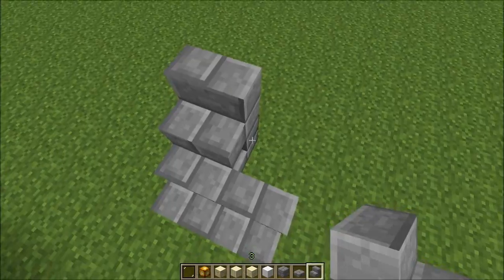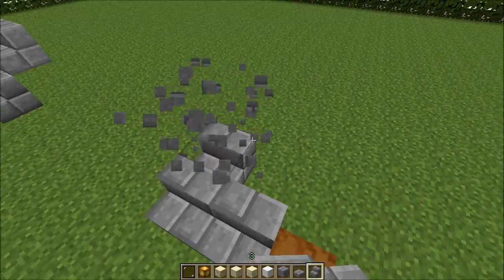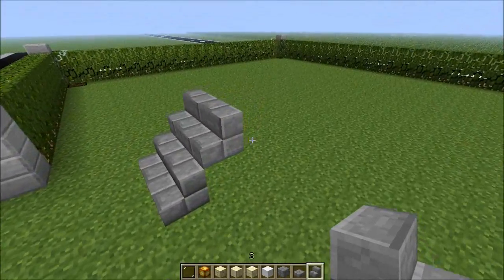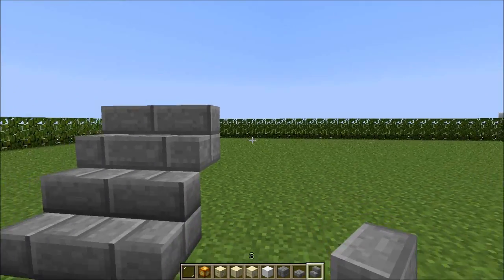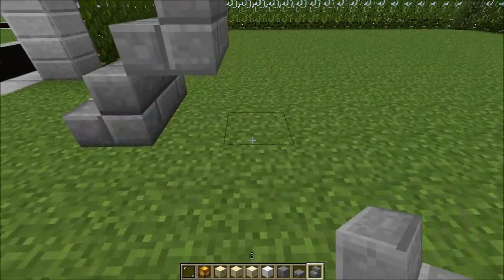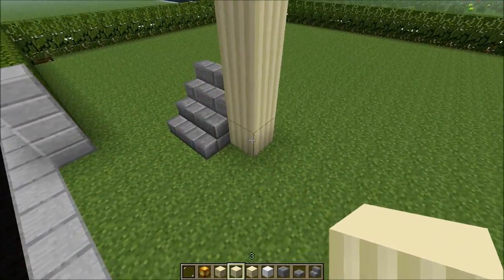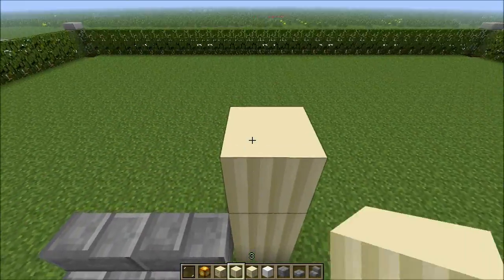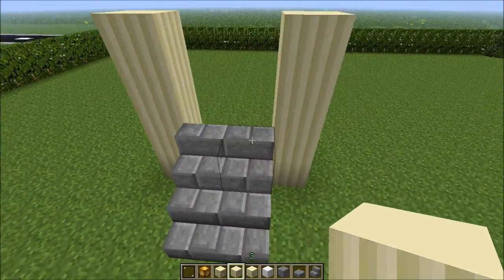This is two blocks high. I think to make it have one more block high, but for now I'm going to add a stone slab — smooth stone — and leave it from the back. It looks much better. This is the smoothest stone in my Idon Power texture pack.